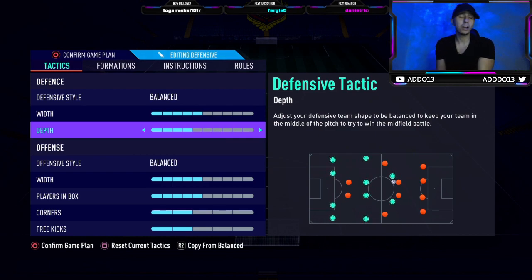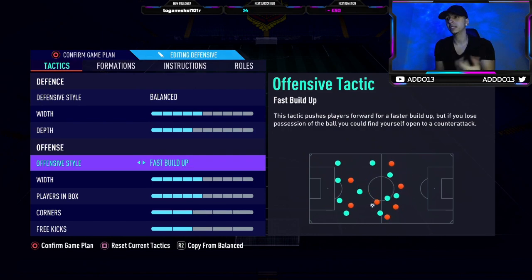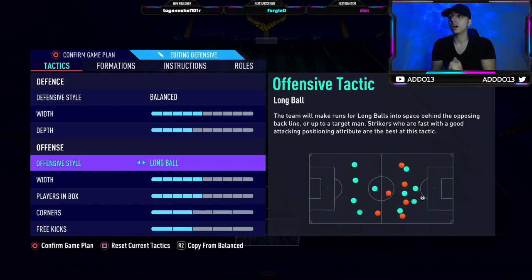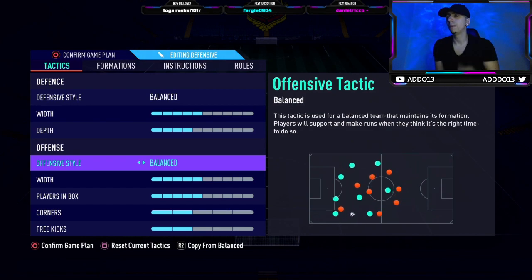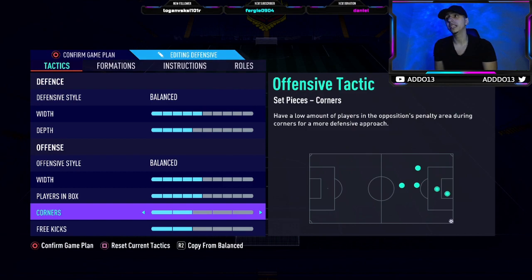The depth is four. I don't like five because it's a bit too attacking, especially at this stage of the game when a lot of you might not have the fastest center backs — they've nerfed pace on them this year. The offensive style is balanced as well; I suggest also trying long ball. Fast build up is a bit too slow and mundane. Long ball means you're playing direct, through balls over the top, very counter-attacking. Width is five and we have five players in box, which allows the three players behind the striker to make runs, and with heading back this year it gives you extra scoring opportunities.